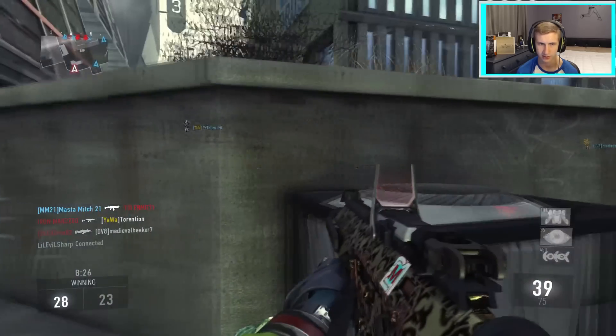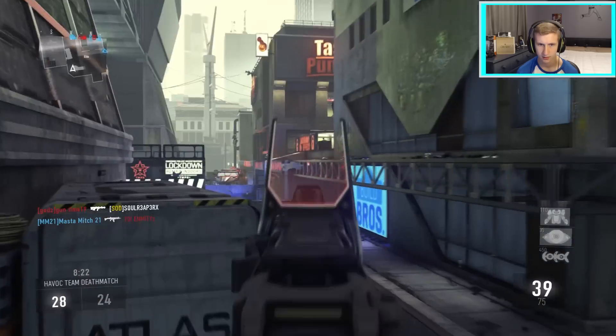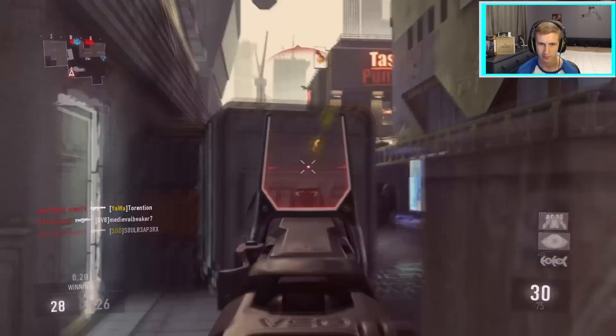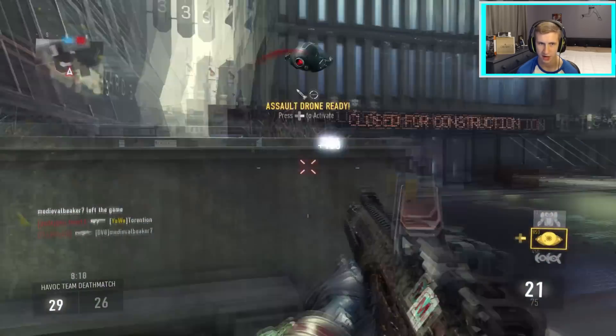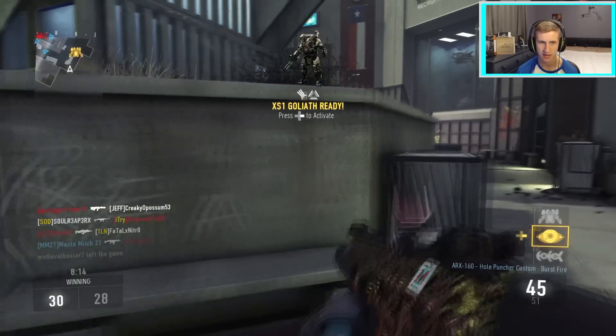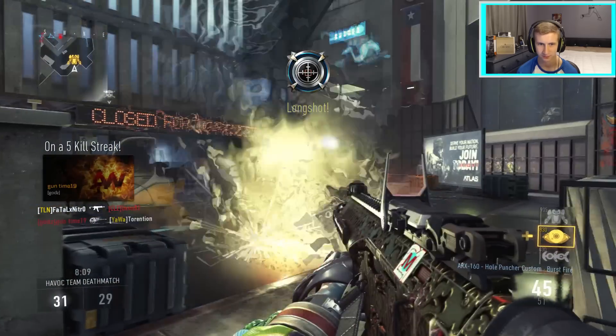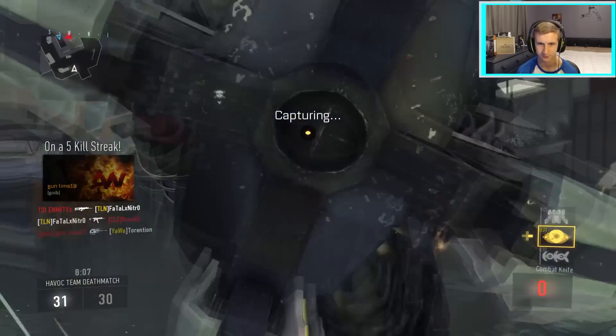There we go — we're only a hundred points shy of it, 110. Oh, dang it, that would've been close. There we go, we got him. I don't know how but we did. Oh, I did not mean to call my Goliath right yet — I meant to call my assault drone. We'll go with it, we're just gonna roll with it. Let's see what we can do, we're 12 and 2, and we're gonna see if we can get ourselves some good kills.